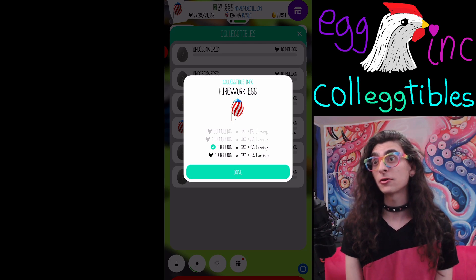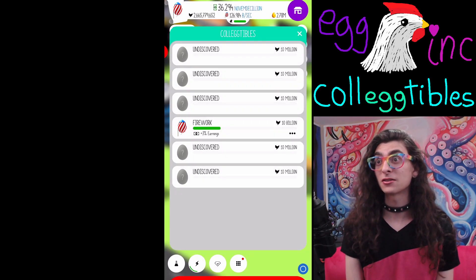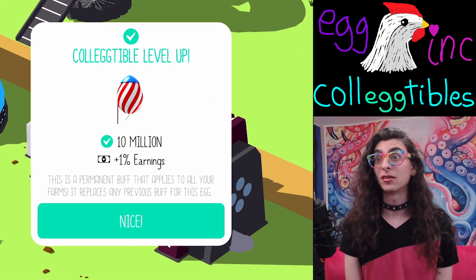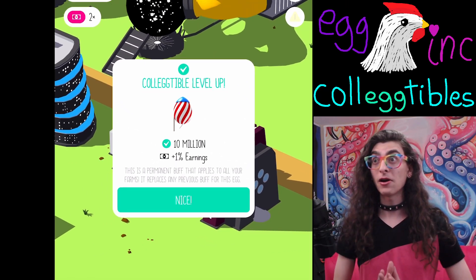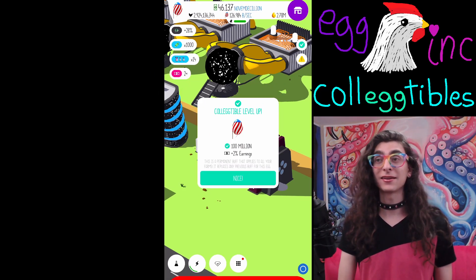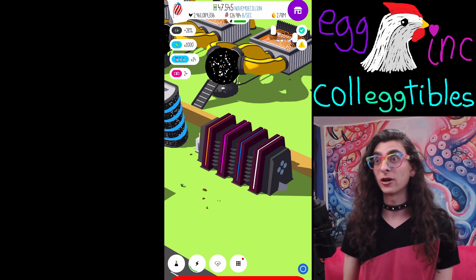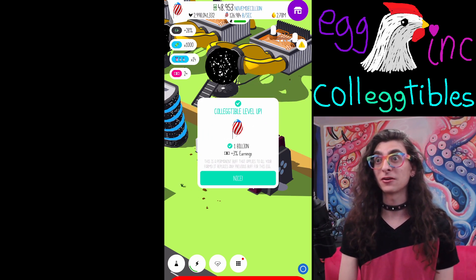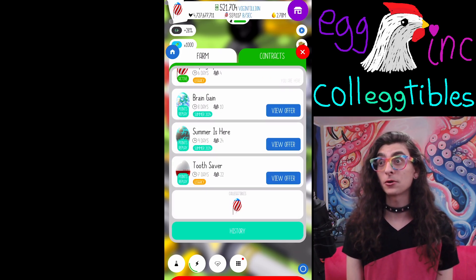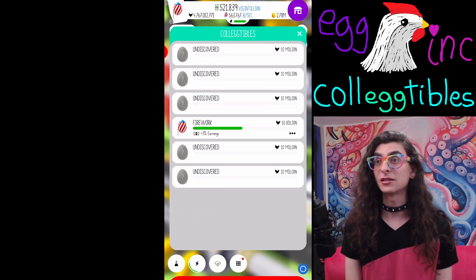I went ahead and clicked on them and I was right — it was plus 1% earnings for the first one. I noticed at the bottom it says this is a permanent boost that applies everywhere. However, it will go away once I get the next threshold value for this egg, so basically you only keep the best one. Right now I have plus 3% earnings because I've achieved the third threshold for fireworks. Once I get the fourth threshold, I think I get 4% earnings, or it might just go straight to 5% — it might've only been four levels.